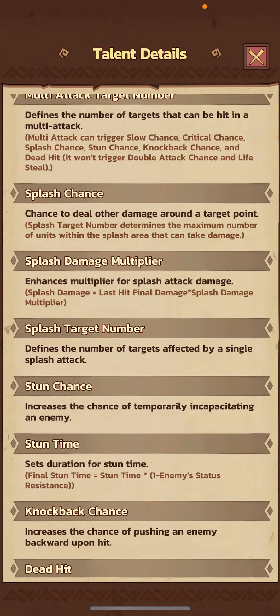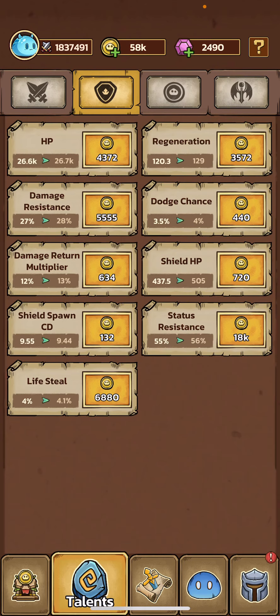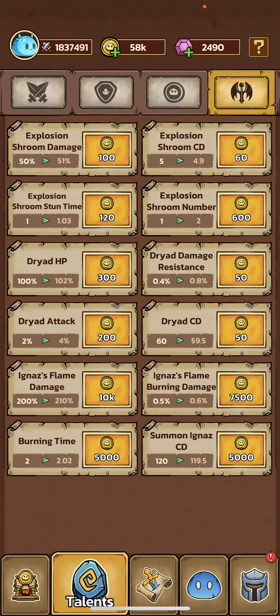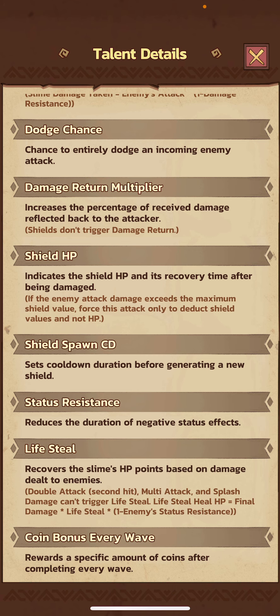In this video I'm going to talk about the damage return stat. It's really not a good talent upgrade — you should be saving this for dead last. I'd say prioritize it after your summon talent, your dryads, and similar upgrades.